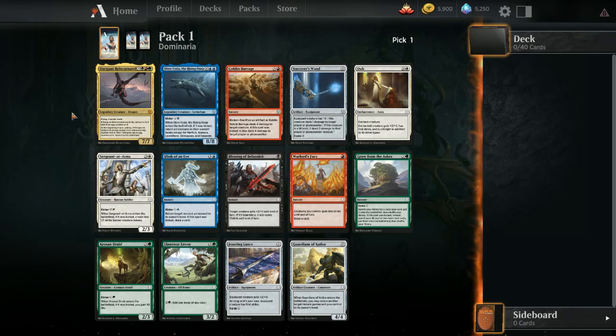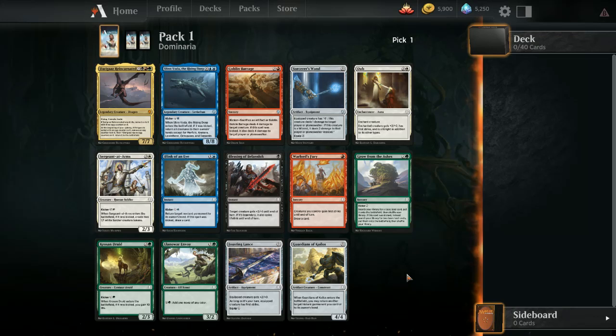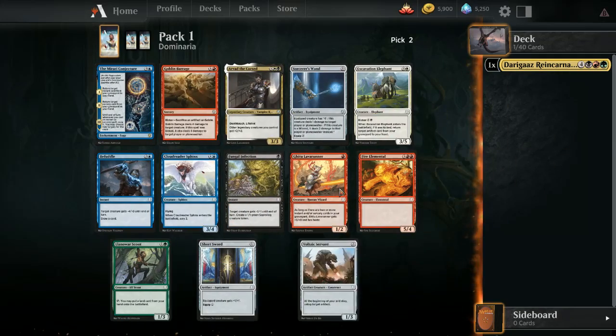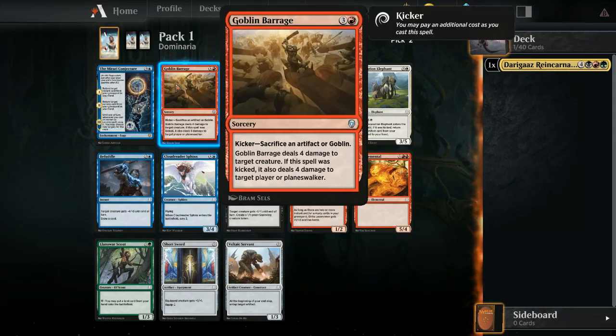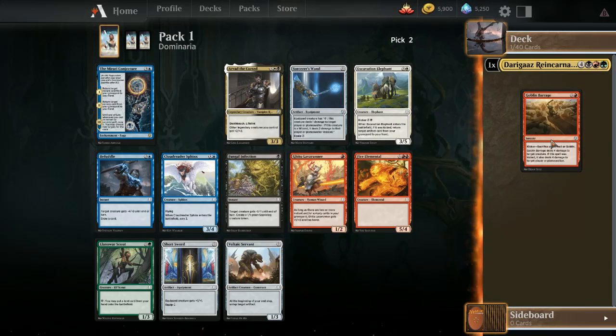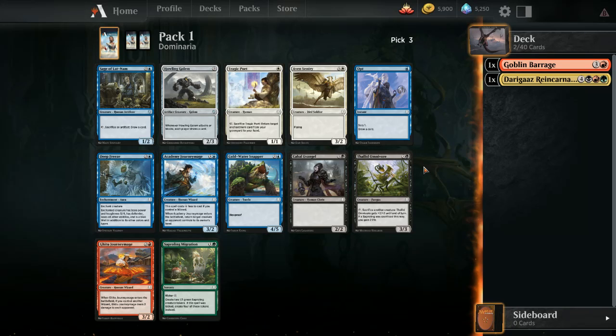Under normal circumstances I'd probably just take the Goblin Barrage or Blink of an Eye because those are basic removal. We got the barrage second pick again, so that's not too shabby. We're primarily looking for red and green, hoping to splash black — or black and green hoping to splash red.